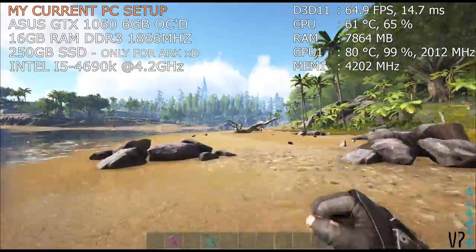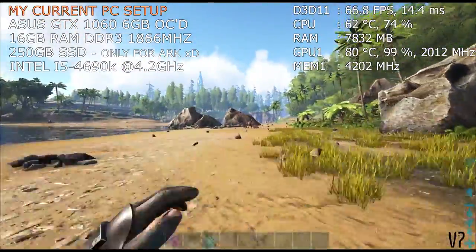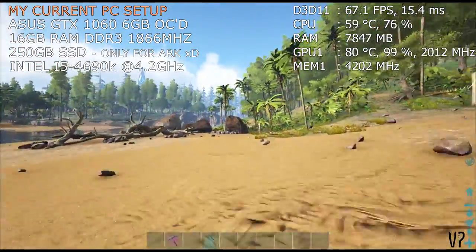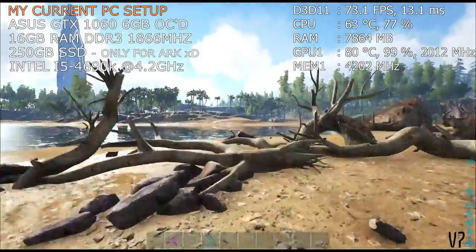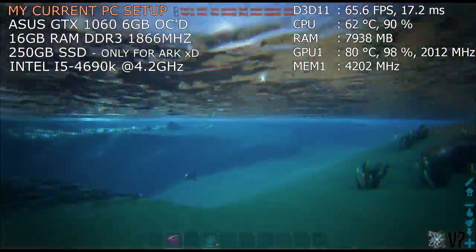I've got 16GB of 1866MHz DDR3 RAM and an i5-4690K processor which is overclocked to 4.2GHz. As they've been optimising the game and the graphics I've had to be tweaking my settings every now and again. I've noticed certain graphics settings performing better and some worse in some cases, but it kind of varies from update to update at the moment, so we'll see how it runs on full release.